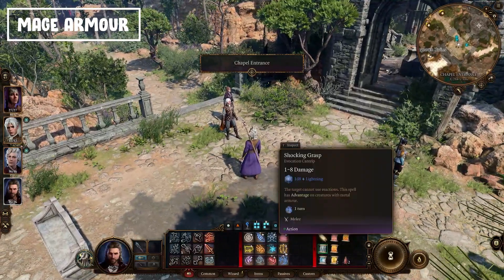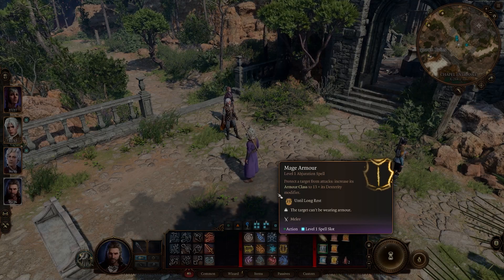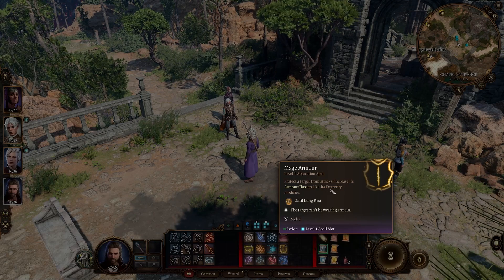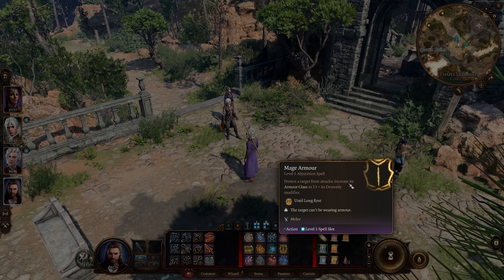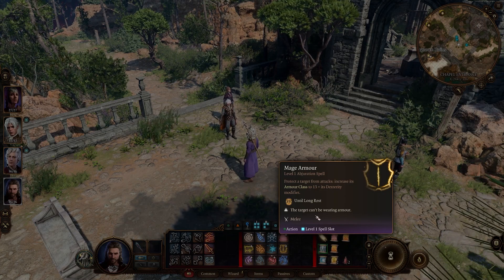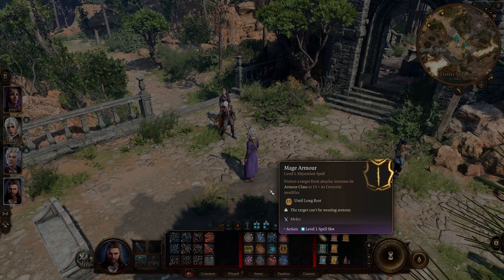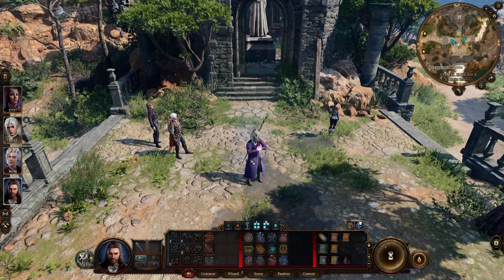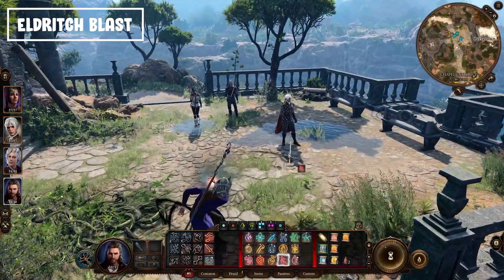Next is Mage Armor — similar to Shield of Faith but a bit different. It protects the target and increases their armor class to 13 plus their Dexterity modifier, and it also lasts until the next long rest. You can combine Mage Armor and Shield of Faith together to really pump up an armor class and become hard to hit without any equipped armor. Pretty fun — you're fighting in your underwear but also surprisingly strong.